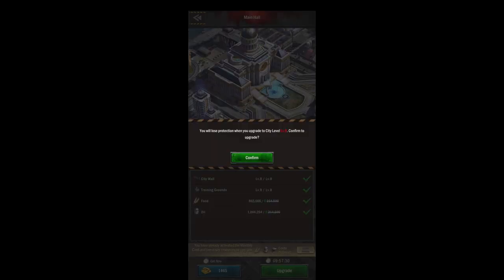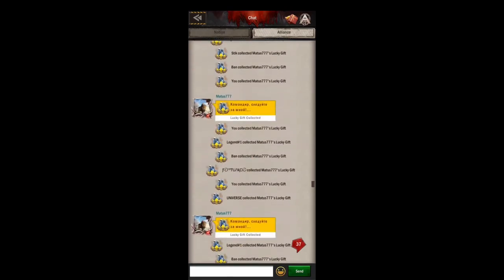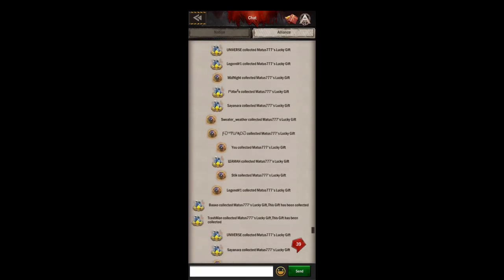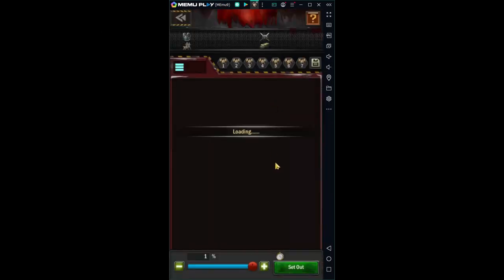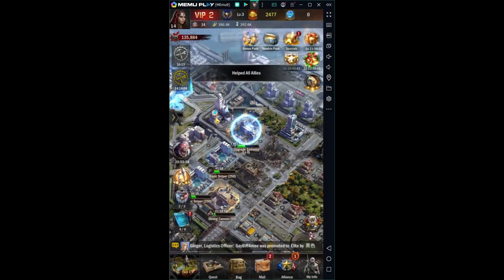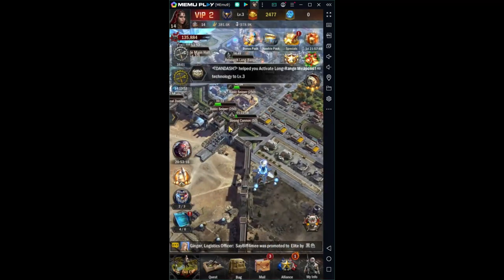Once you get to level 9, make sure that you're prepared because you do lose your shield that the game gives you. Make sure you start joining a good alliance — maybe join one of the big spenders who buys you lots of gifts, like this guy here. Make sure you join a fun, friendly alliance too. You don't want to be bored out of your mind. It is a social game, so make sure you like the people that you're playing with.